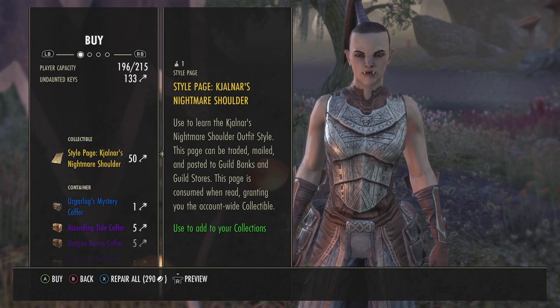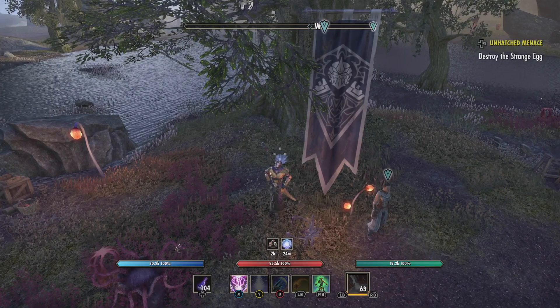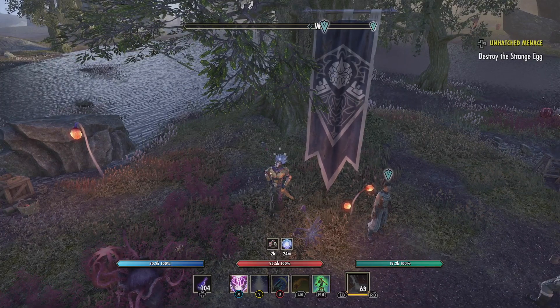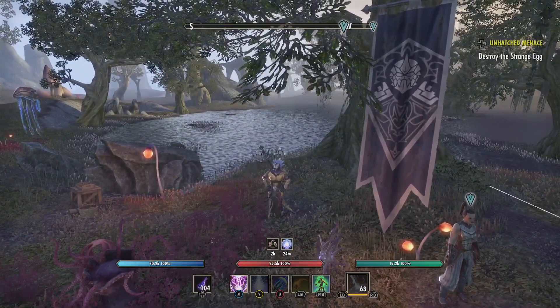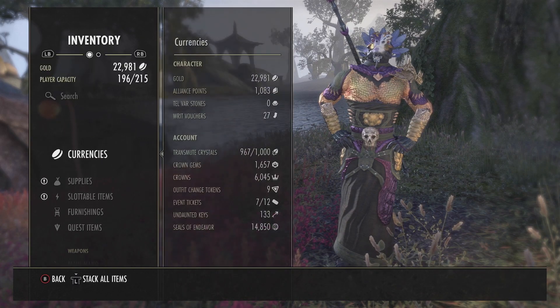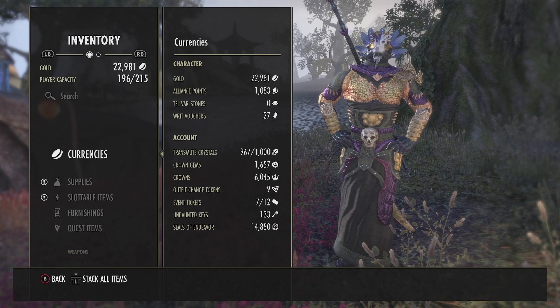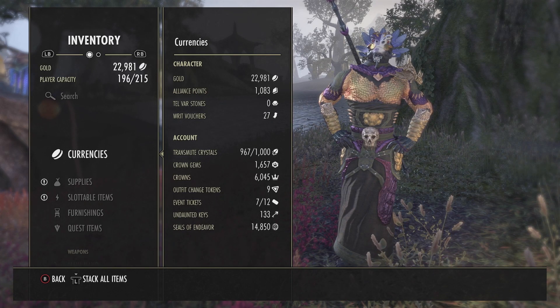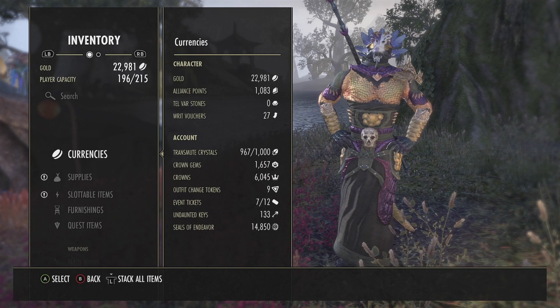I also got this style page — 'Cajolner's' — and it can be traded, mailed, and posted to guild banks, which is really fantastic. Just luck. I'd already spent five keys before that wasn't in the video, so actually it cost me 15 keys total, which is fine. I have 138 keys. If we look at currencies, you can see I have Undaunted keys — 133 — because I don't really change my builds a lot.